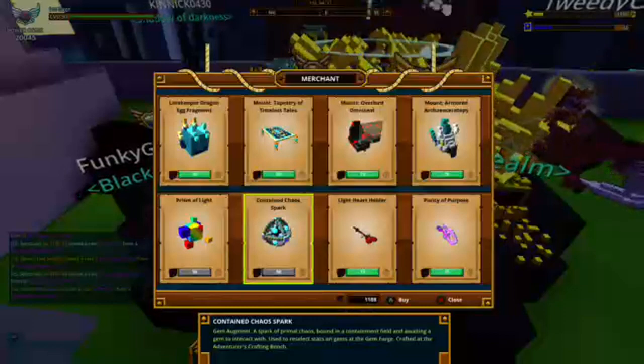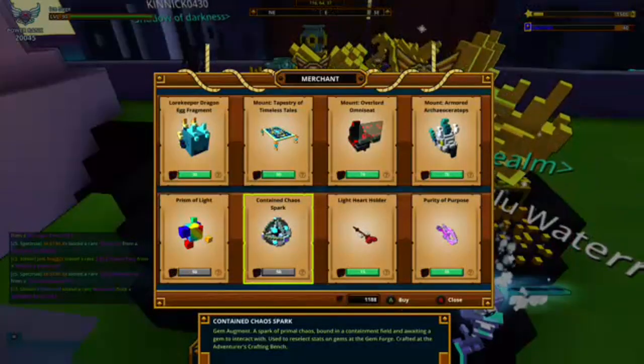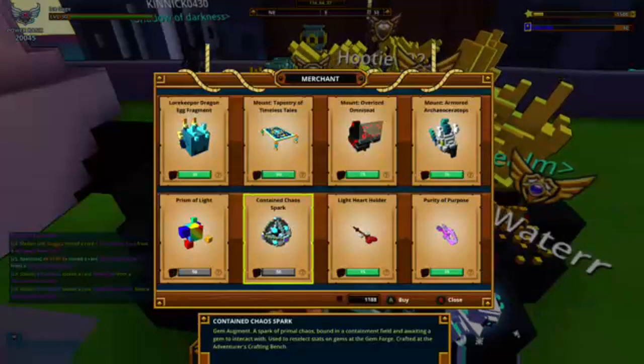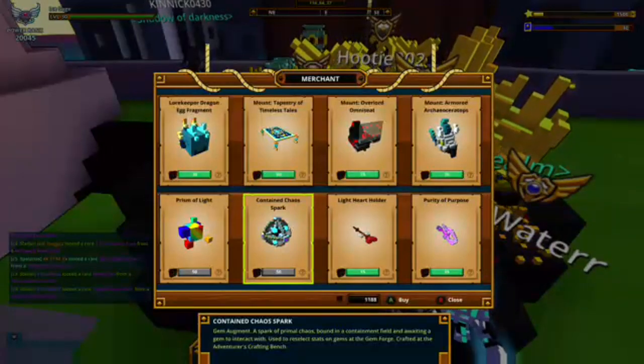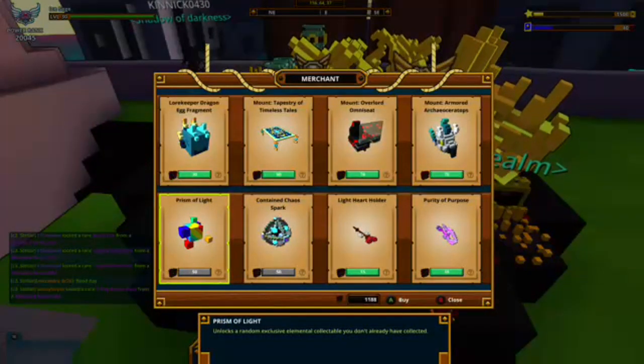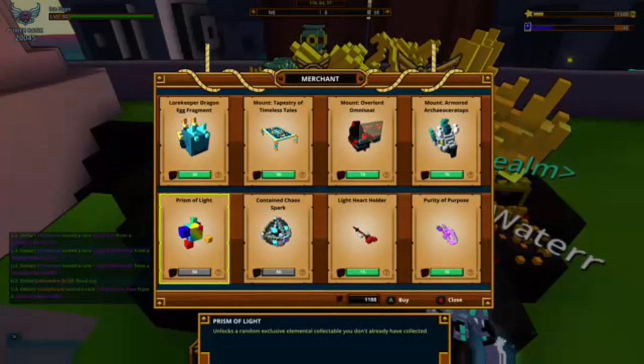You need three lunar souls and a bunch of other stuff, but the three lunar souls are the big thing. Also, there's Prisons of Light — you can only get it as a rare draw from empowered gem boxes.